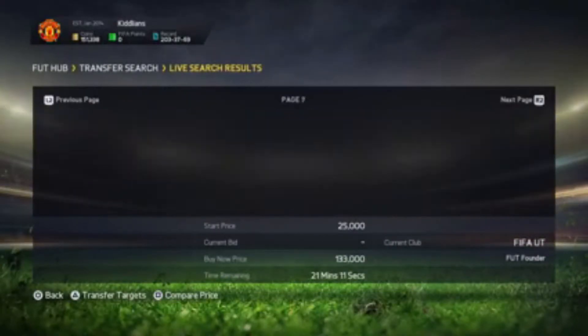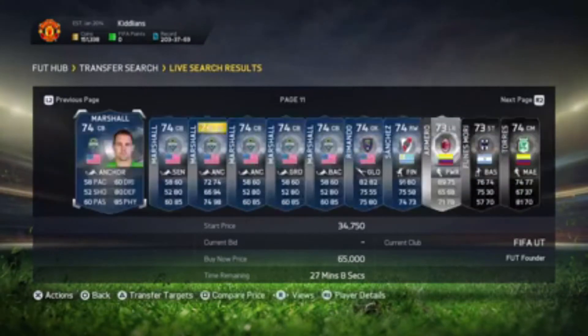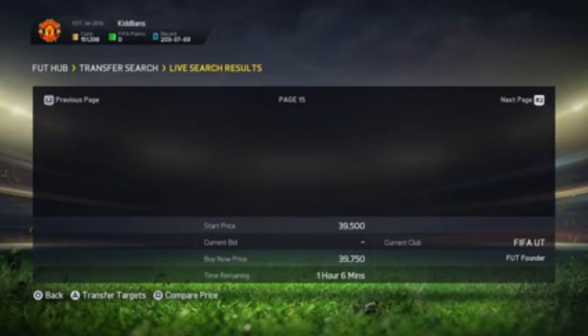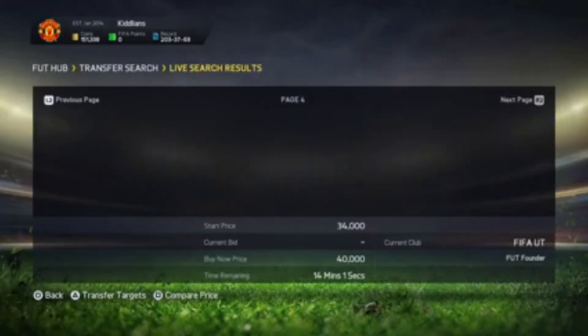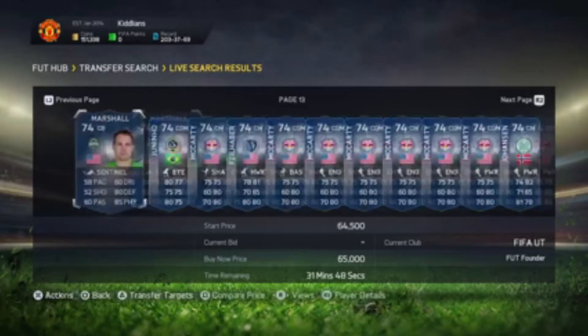And now we managed to get a double snipe as well. The clip's a bit longer for this one, so apologies for that. They are both Belgian — one's called Lukaku and one's called Priya, I believe. Both silvers, I believe as well.